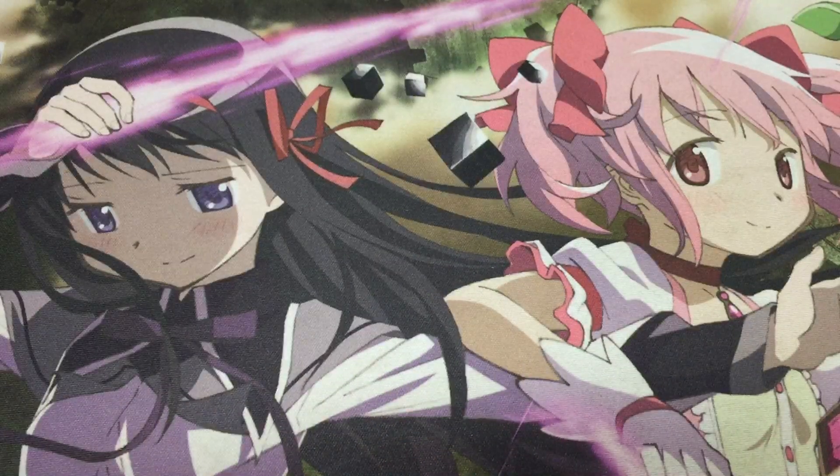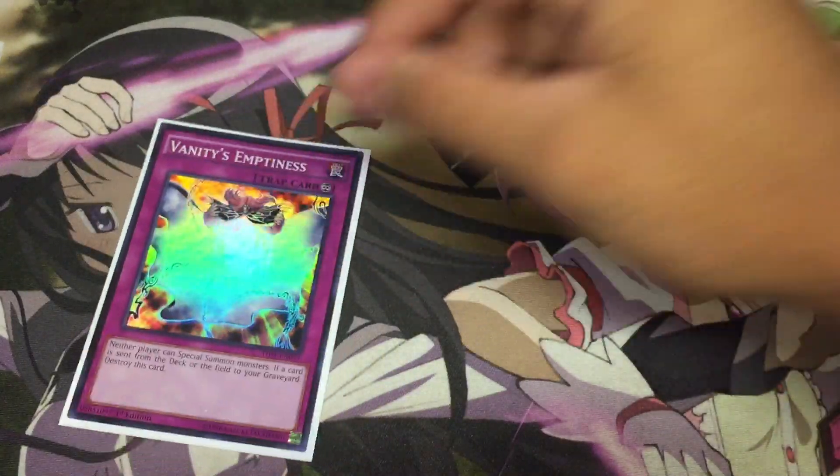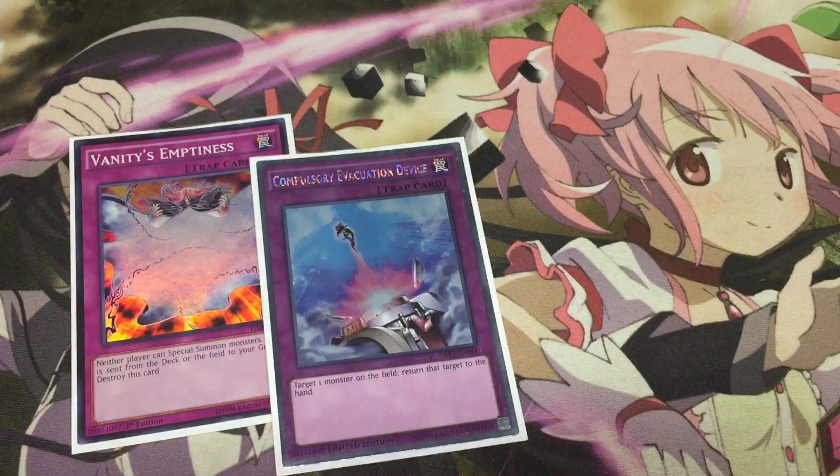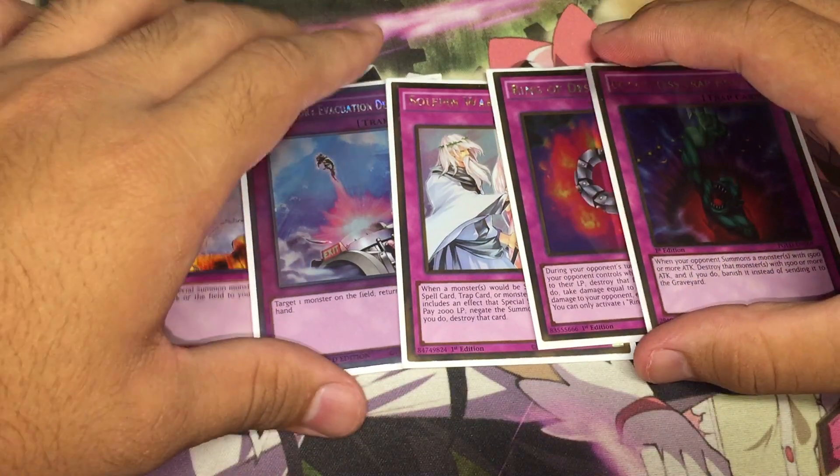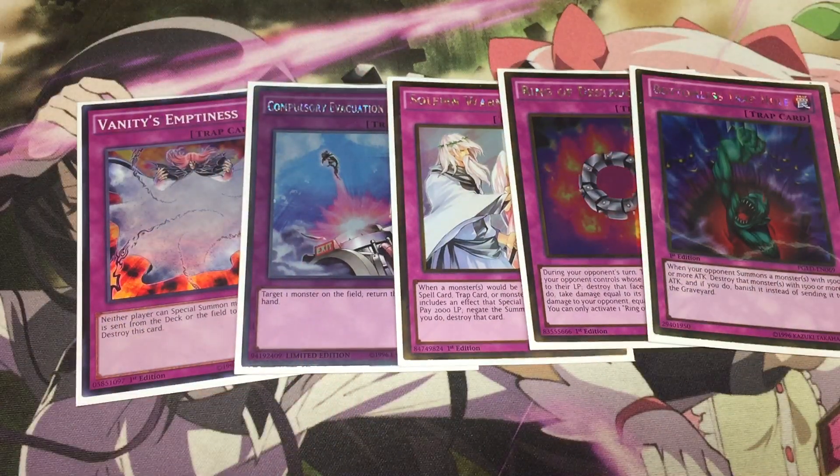Following that we have five one-of traps and they're all pretty darn good. We have the one Vanity's Emptiness, the one Compulsory Evacuation Device, the one Solemn Warning, the one Ring of Destruction, and then finally the one Bottomless Trap Hole. All fairly standard one-off traps — they're all really really strong. Also Compulse and Ring are just extra Jinzo outs so we can see a Jinzo out as early as we can. So we have these five traps to round off our main deck.